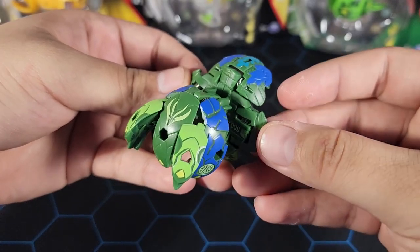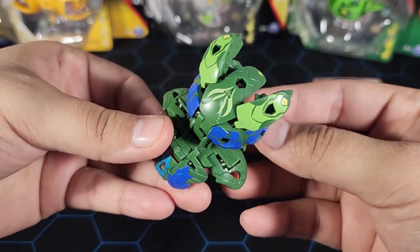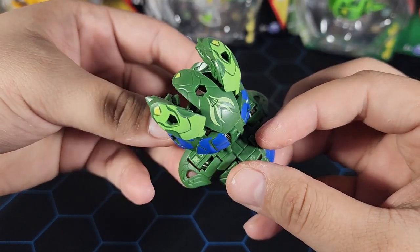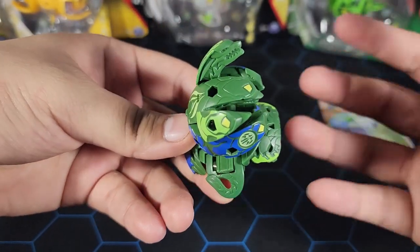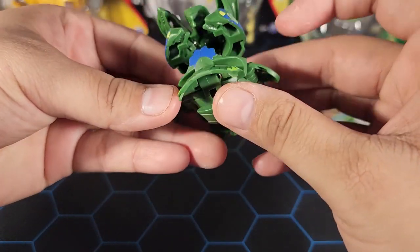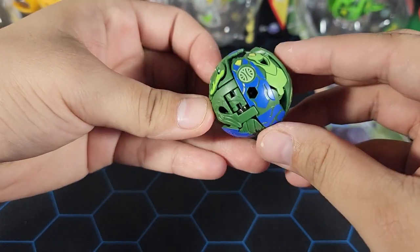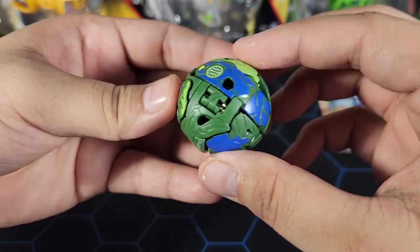I've seen people say it doesn't roll well and flops over, so we're going to test that. I've also heard it can double core, and if it can double core with these stats, it would definitely be bannable. Let's close him up — both sides go in, hold everything together, push it down and it locks. Not too difficult to close.